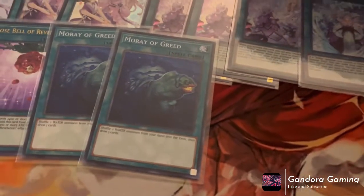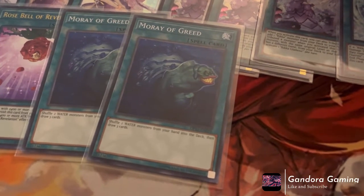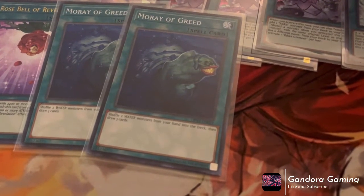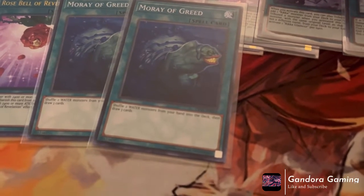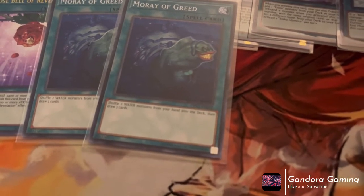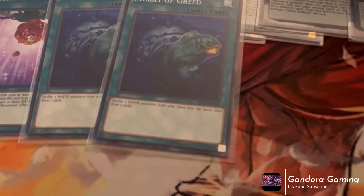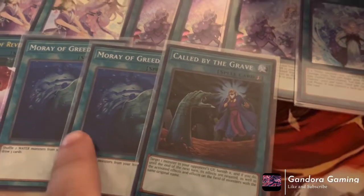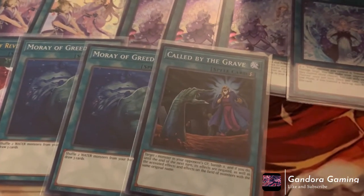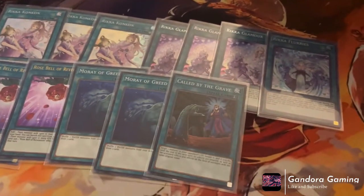Another personal choice I play is Moray of Greed. The reason we play it is that a lot of our monsters are water, so if you have a water monster you don't want in hand you can shuffle it back into the deck and draw three, which is really really nice. It does eat ash, so we play Called by the Grave for it — we really don't want this card to be negated because we're negating ourselves out of drawing three, and that's not good. That is it for the spells.